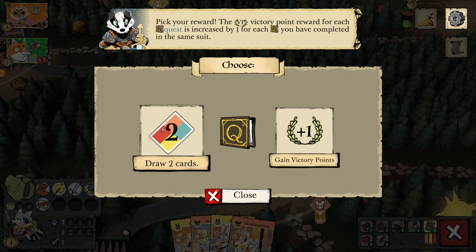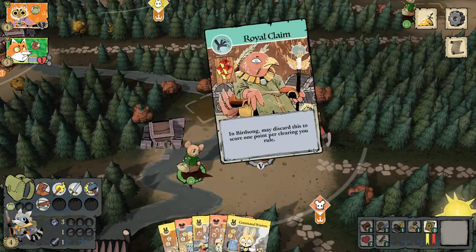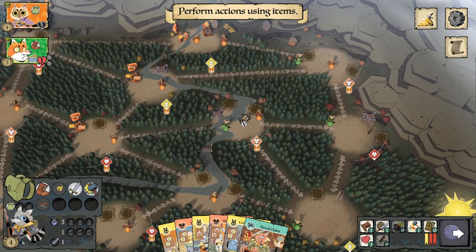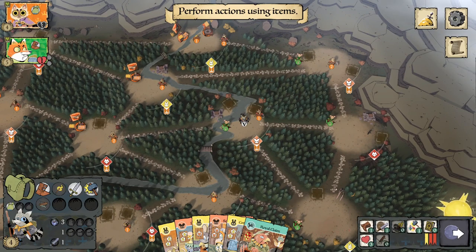One victory point is not super valuable, but two cards could get us something very cool — this is generally what you'll do with your early quests. You could pull a T with those two cards, which would be huge, or another craftable item. Items are very important, so one victory point is really not a huge deal compared to drawing cards.